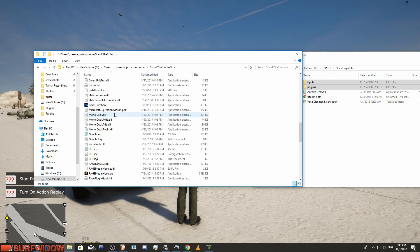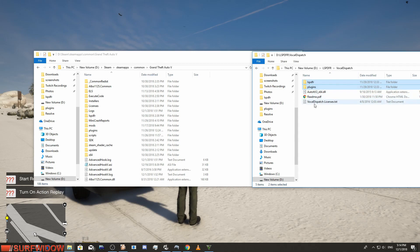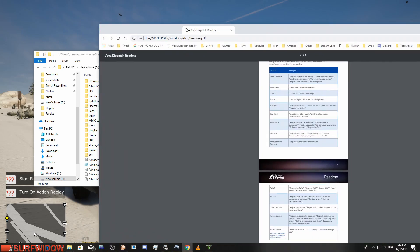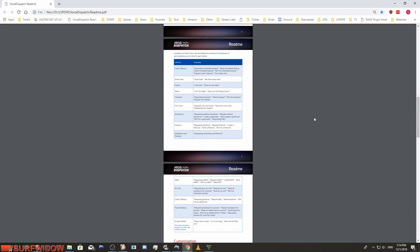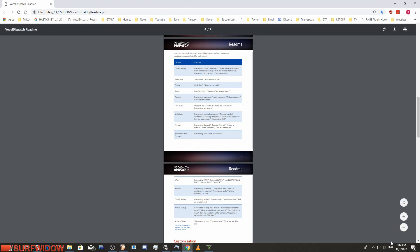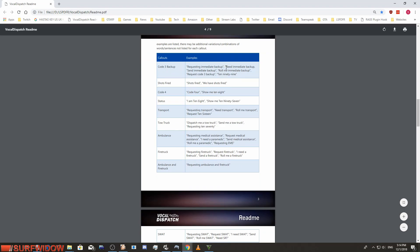This guide is for people who already have LSPDFR installed with all their DLL files. If you look down the list, you've got Rage Hook, Script Hook, everything installed. So LSPDFR is up and running and you're playing it, but you want to use Vocal Dispatch. If you look at the PDF README, there it is — I've zoomed it out to a size I can read on another screen. You can see: call out, shots fired, call for status, transport — and you've seen some of the things I've already demonstrated.